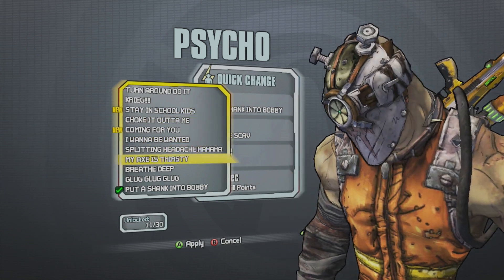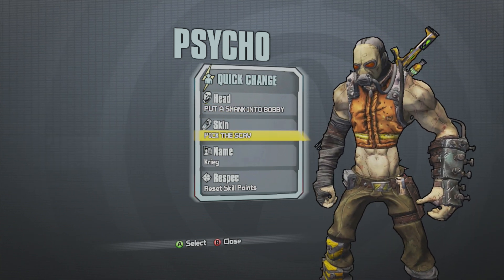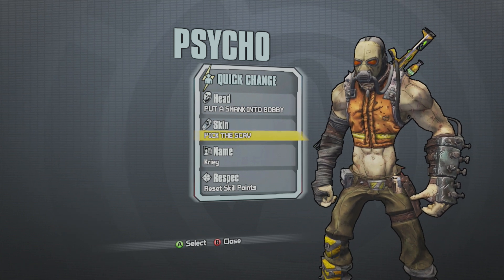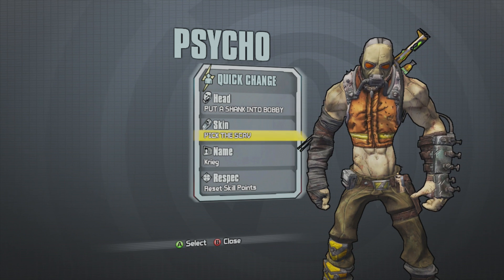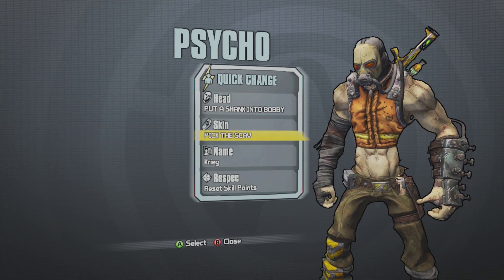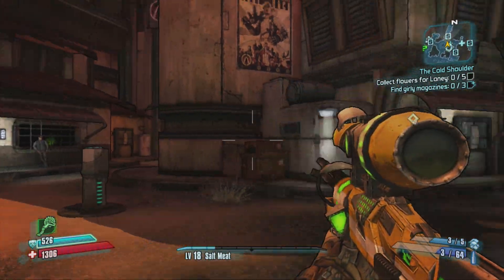In any event, that was the code for Xbox 360. I'll have a link below for where you can get the code for PlayStation 3, PC, and Mac — I'll go ahead and show you the tweet they sent that has it. Hope you guys enjoyed — this is my Psycho, and he is Psycho.